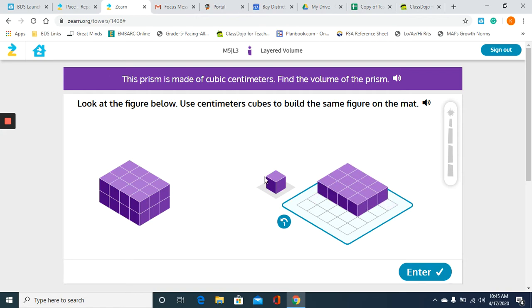Now I have a layer of twelve, just as they do. But now we also want to build a second layer to make it two layers of twelve, just like the prism shown on the left. So I'm going to drag my cubes until I have two layers of twelve. It puts the cubes back when I don't put them in the location it wants. I'm going to double check that my prism matches the one on the left — and it does, so I'm going to submit that. And it was correct.